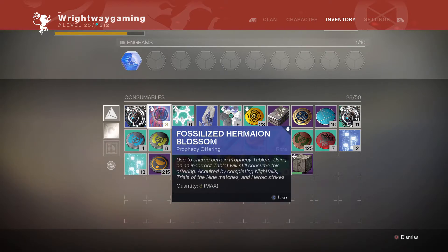To get the fossilized Harmonium blossoms you've got to complete the nightfall, trials of the nine matches, or heroic strikes. Out of all three of them, obviously the easiest is heroic strikes, but if you've got a team that can play trials and doesn't mind, that will probably be quicker.